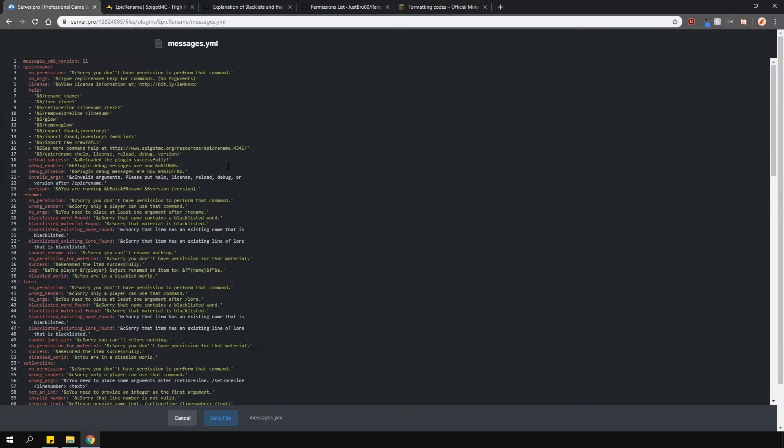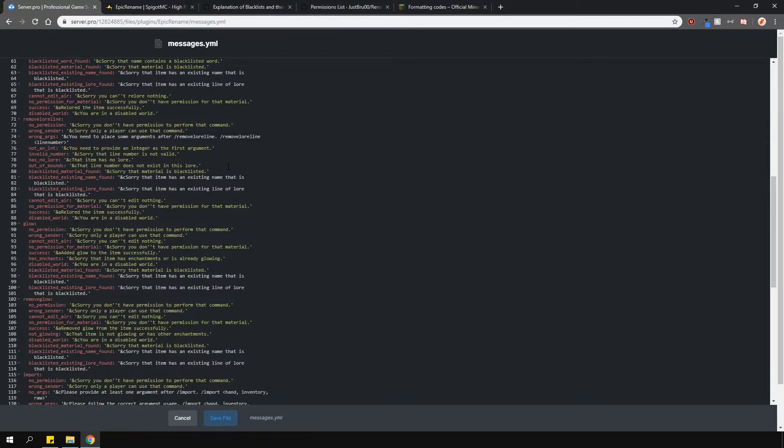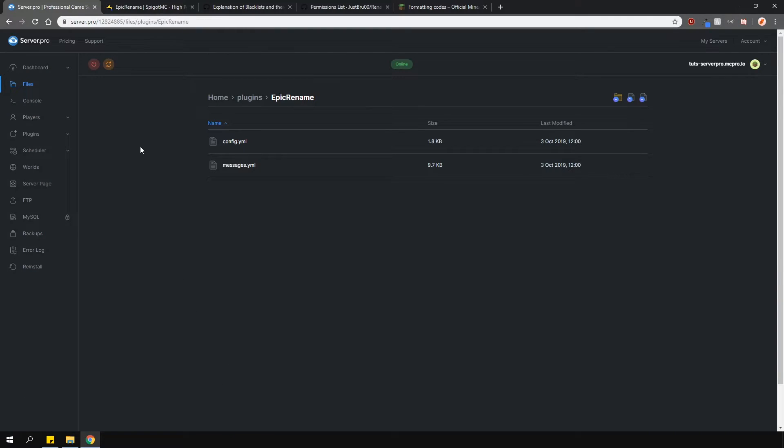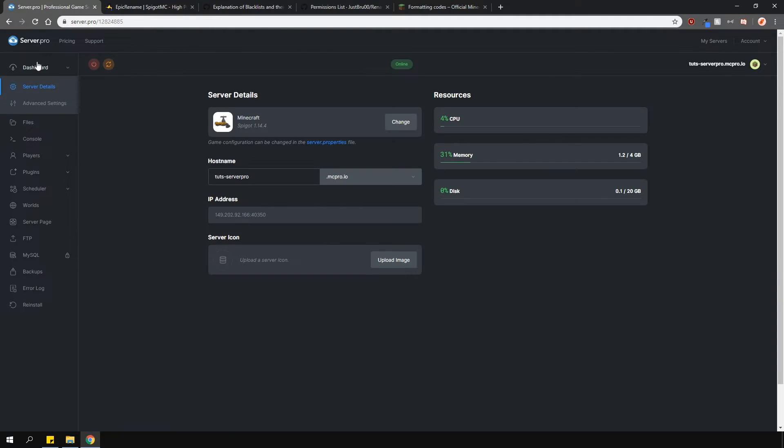In the messages.yml you can customize all the messages that this plugin has to offer. So if you have a different language on your server, for example, you can change these here. I hope this tutorial was helpful. If you have any other plugin suggestions, leave them down in the comments below. And if you're having issues with anything, contact our support team. Thank you for watching and I'll see you in the next one. Goodbye.